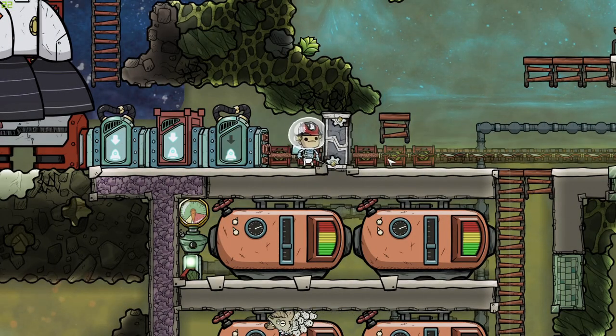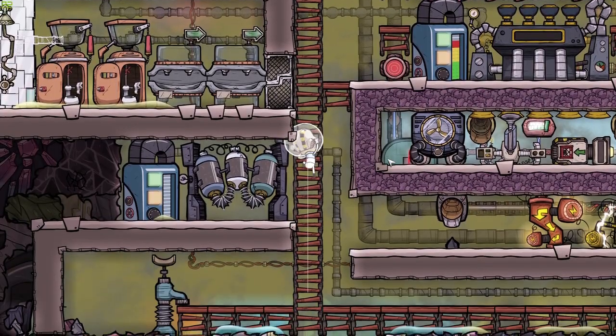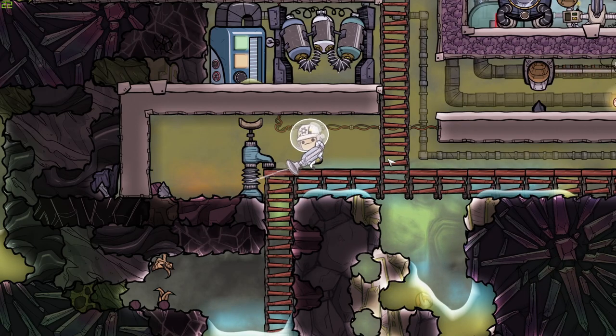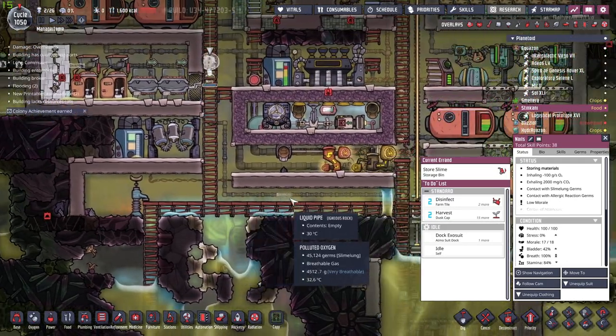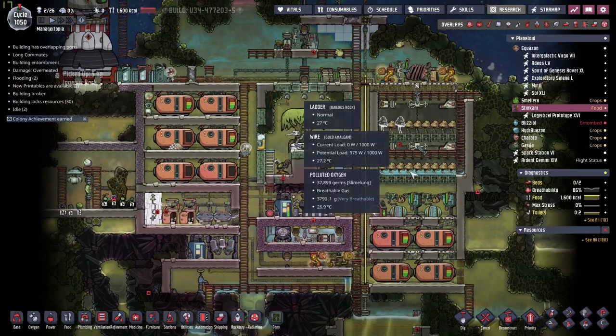Hello there, I'm the Base Manager and welcome back to Oxygen Not Included. Today we can see that Nails has just delivered the Azure Resin to the control pod. She is coming back to do some other tasks that we still have to do around this planet.